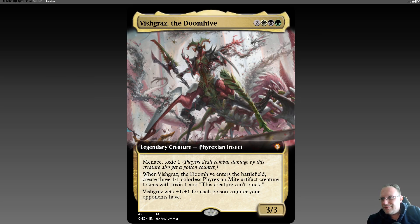Vizgras, if you don't know what it does: two white, black, and a green for a 3/3 with Menace and Toxic 1. Players dealt combat damage get a poison counter. And when Vizgras the Doomhive enters the battlefield, create three 1/1 colourless Phyrexian Mite artifact creature tokens with Toxic — and this creature can't block. But Vizgras gets +1/+1 for each poison counter your opponents have.